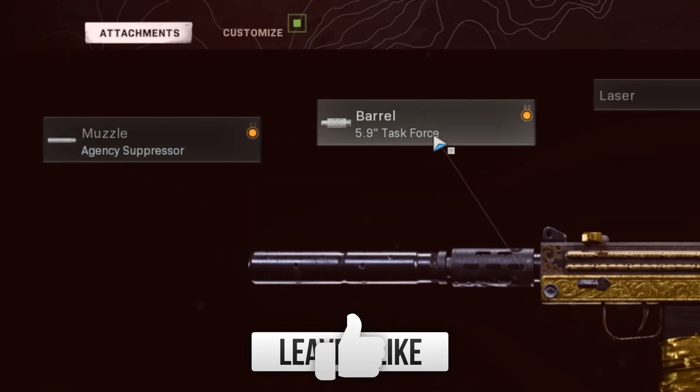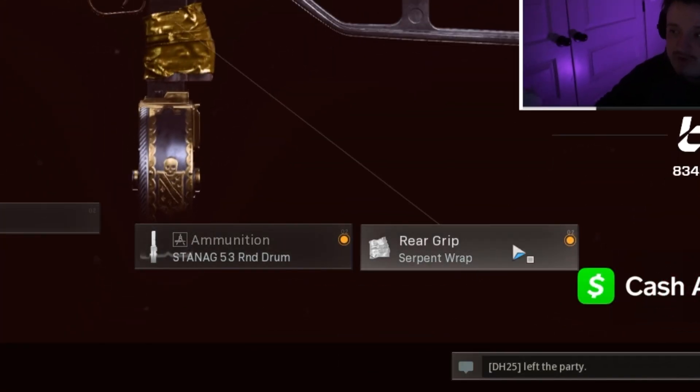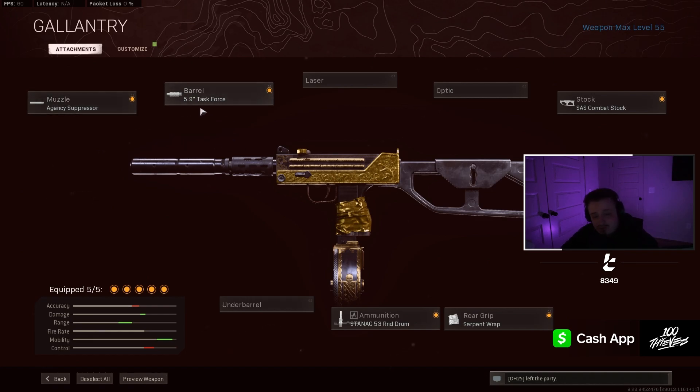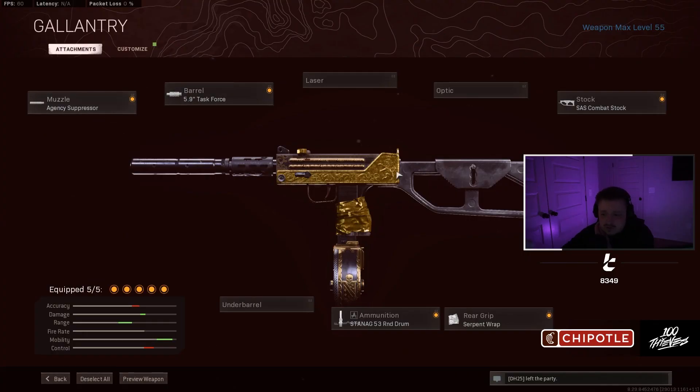Straight into the attachments: Agency Suppressor, Task Force Barrel, MCS Combat Stock, the 53 Round Drum, and the Serpent Wrap. I'll go into a little bit of detail on each attachment and why I use it, just to give you a better understanding of how it helps and why I think it's the best.